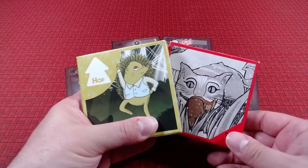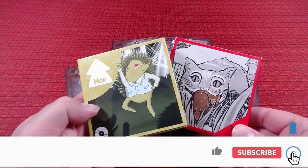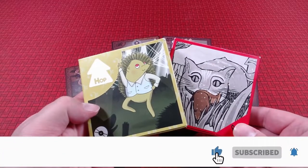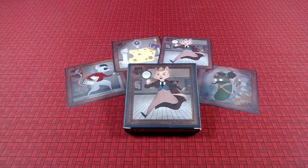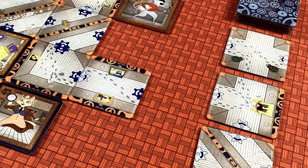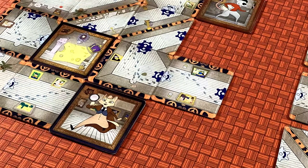If you watch this channel, then you know that we have a fondness for Fightin' a Box, and especially their small box games. So we are so excited to share Mouse, Cheese, Cat, Cucumber with you. This game is jam-packed with hidden roles, secret objectives, and an ever-changing maze — and it plays in 20 minutes or less.